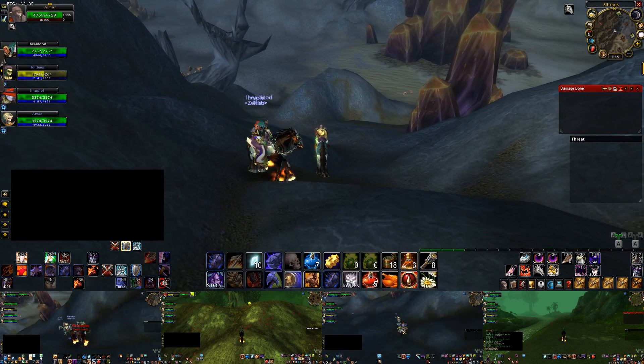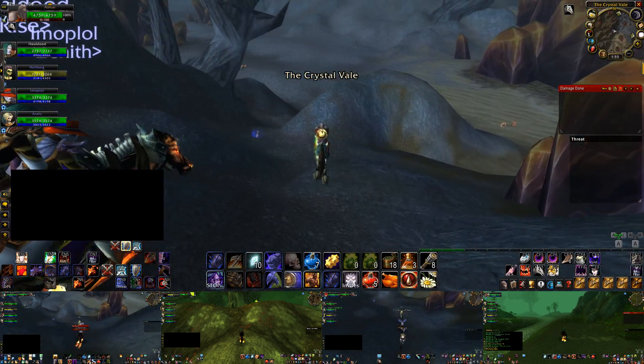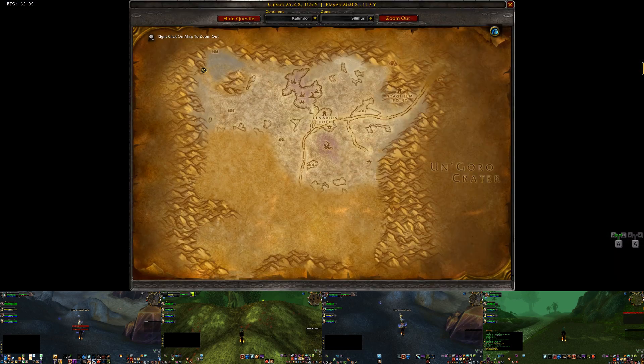Hey everyone, I'm Almar of almarsguides.com and in this video we're going to be covering where to farm Essence of Earth in Classic WoW. The first and best location is going to be here in Silithus, in the northwestern corner of the map, in the Crystal Vale.